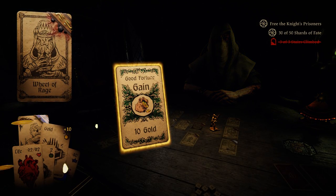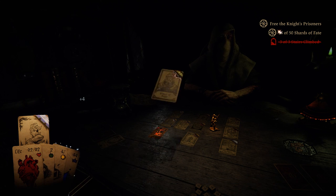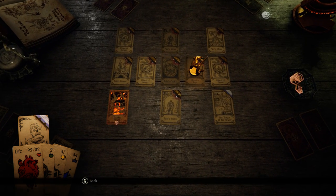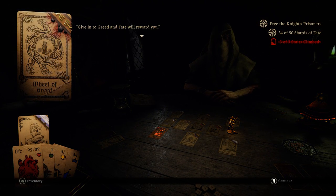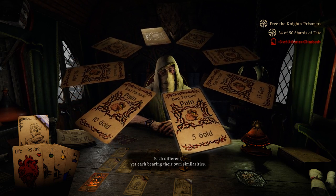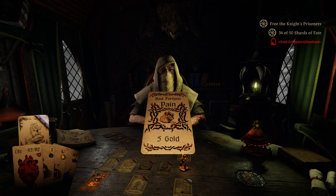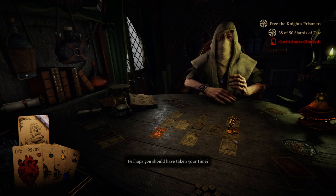Allies Return — that was going to be a blessing, except... Wheel of Greed — yeah, we can do that. We'll try to get a low value if possible. Here we see yet another wheel, each different, yet each bearing their own priorities. Perhaps you should have taken your time. No, no, we're good. Alright, that is Fate's Whim.